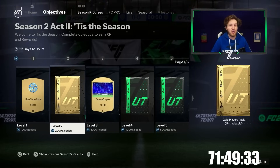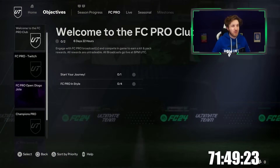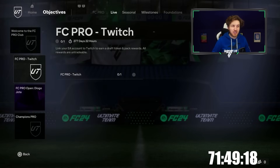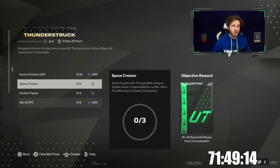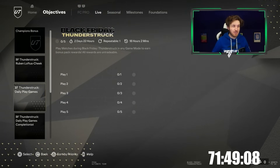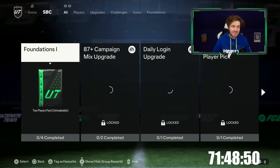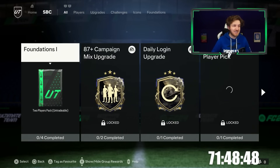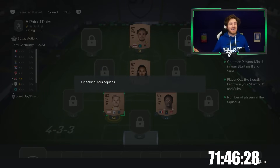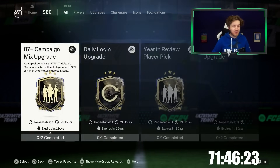There's a ton of objectives here to be done, tons of XP and challenges to unlock. I really want to go far with this — there are so many opportunities for not only good cards but great packs. Ruben Loftus-Cheek is a big example; there are evolutions I can get into. Daily login — I need to do that right now. SBCs are one of the biggest parts of Ultimate Team these days. I'll get the foundations done and then we're good to go. I've completed the SBC foundations — now I can complete any SBC in the whole of FC24.